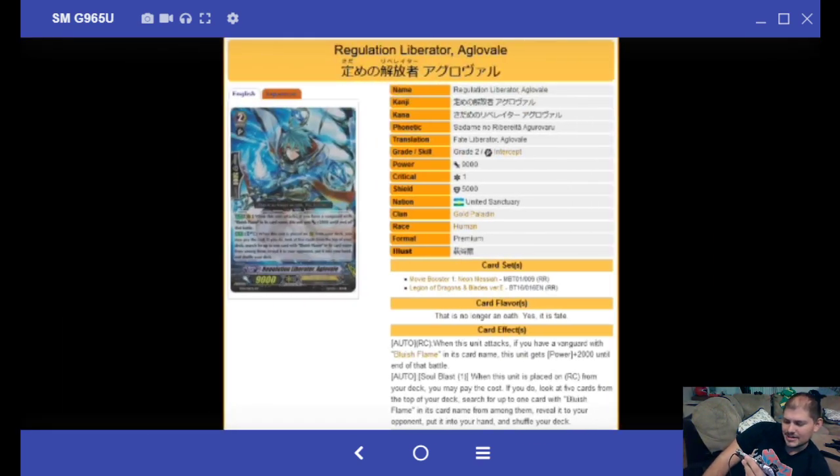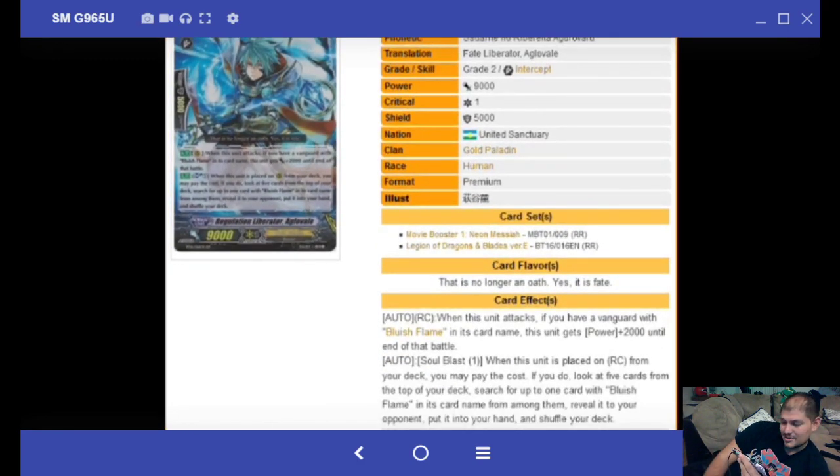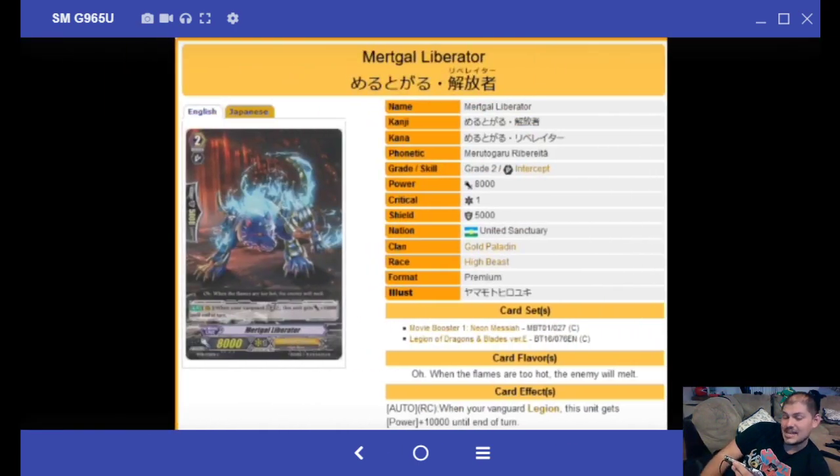Regulation Liberator Aglovale returns! If your Vanguard is a Bluish Flame it's 11k. Soul Blast 1: when this unit is placed from your deck, search up to one Bluish Flame card and put it into your hand. So this is obviously looking for the Legion by Soul Blasting 1 — building drop, searching what you need, and getting things done.